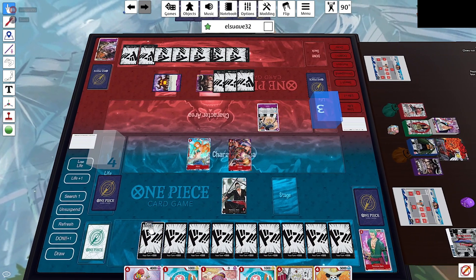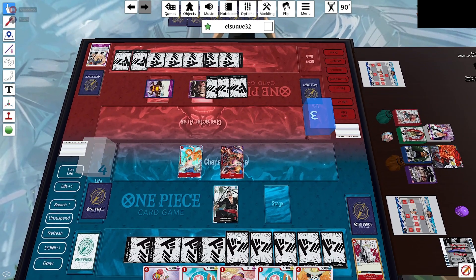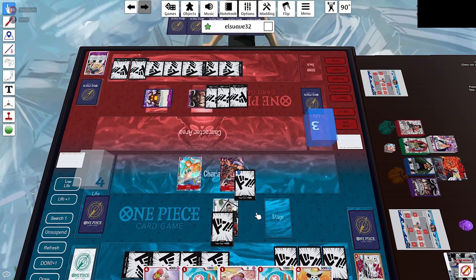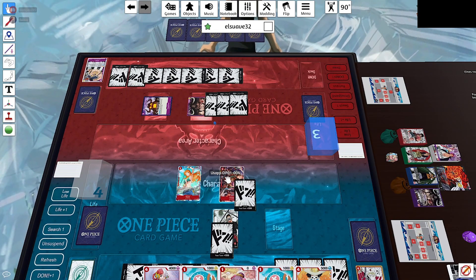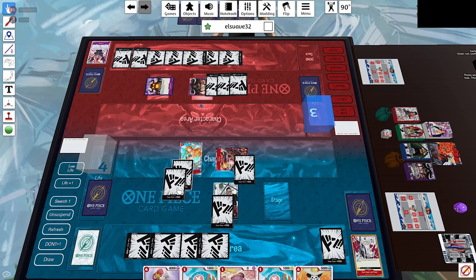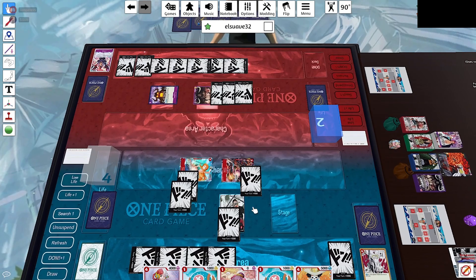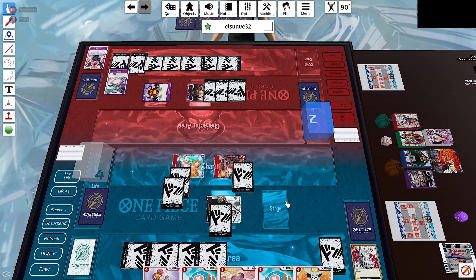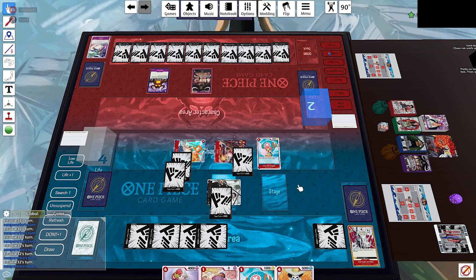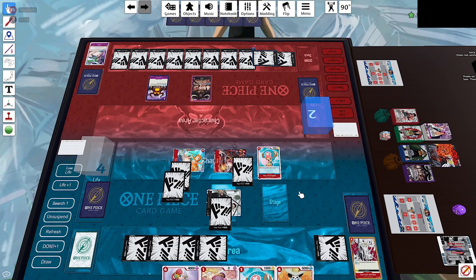On our turn, we're going to play Jet Pistol to get rid of Queen so we can keep applying pressure with Usopp at 5,000 attack. Then we put 1 Dawn on Zoro and 1 on Usopp. Opponent has 2 Dawn up and won't want to play events since that gives us a free trigger. We attack for 5,000 and he plays a 2,000 counter. We put 2 Dawn on Usopp, attack again for 5,000, and he takes it. Then we swing 6,000 with our leader and he plays another 2,000 counter — he's very heavy on 2,000 counters, so we're trying to poke with small attacks to minimize their value.